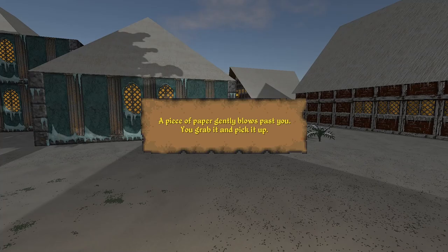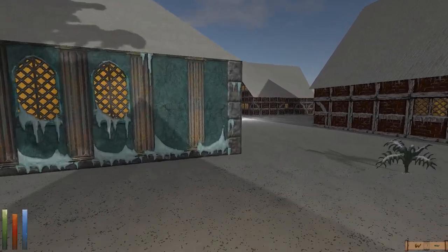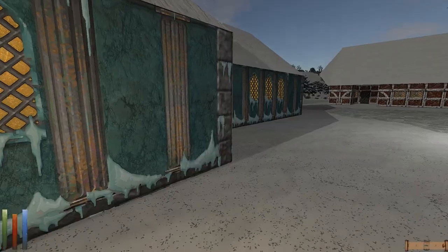A piece of paper gently blows past you. You grab it and pick it up — we'll read that soon. That must be a quest of some sort; that might be an interesting place to start.